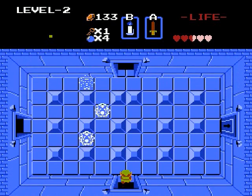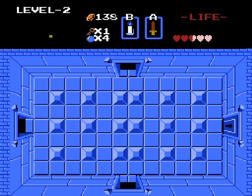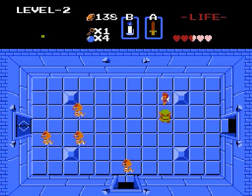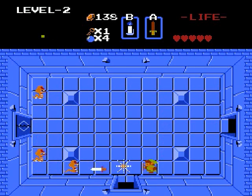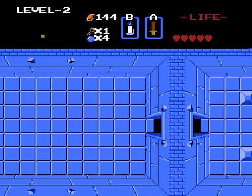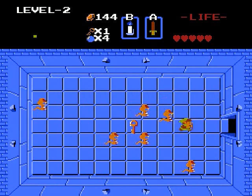If you guys thought those were a snake, you'd be wrong. These are Ropes. They'll come charging at you whenever you're in the same row or column as them, but they won't switch directions on you. So once they're set in one direction, they're not going to randomly turn around until they hit a wall. Pretty good money on the other hand.